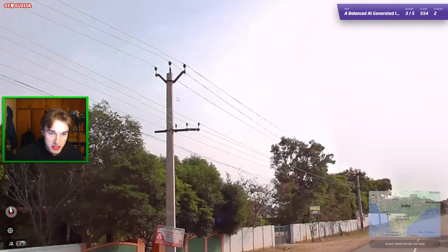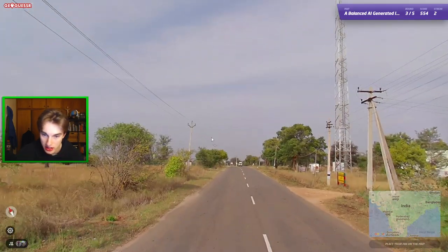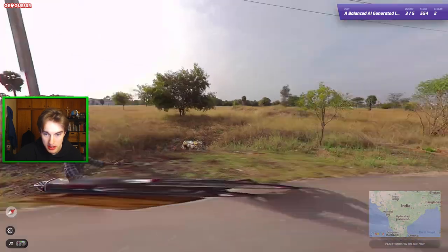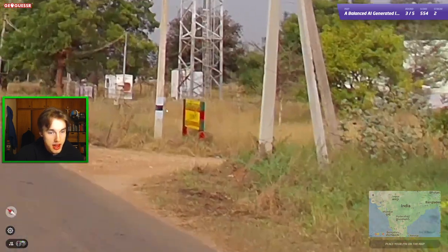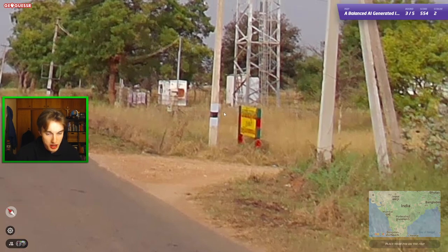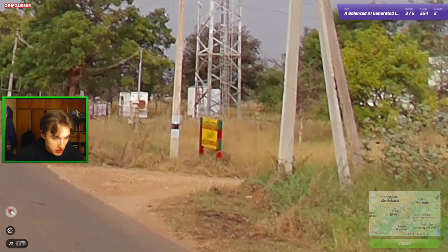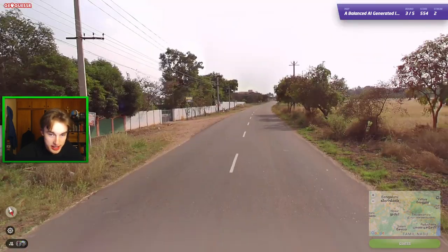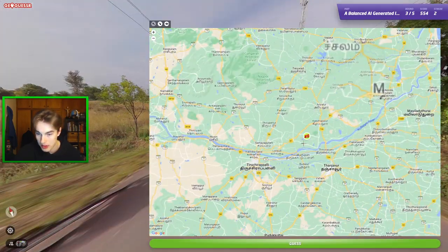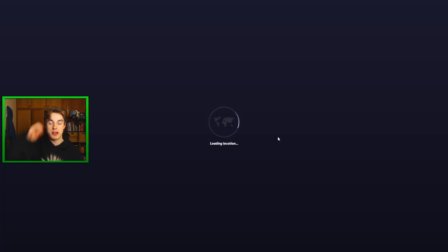Next one here — any specific pole metas? Poles don't seem specific here. Vibes-wise, a bit more southern with these palms. Not agricultural. We have a black and white stripe — I do remember this one. This is a good meta. The black and white stripe, I believe, is Tamil Nadu. It might go black, white, black for Tamil Nadu. I could definitely believe this being Tamil Nadu just based on the vibes, so I'll go for it in this central flat region. And it was in Tamil Nadu — there we go, our first state streak.